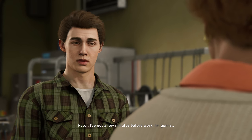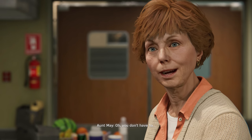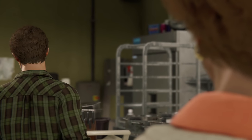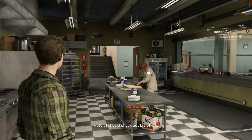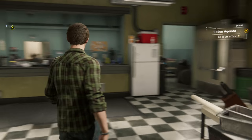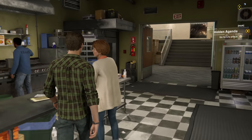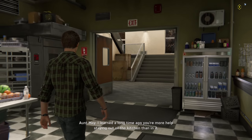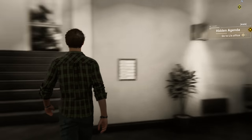I've got a few minutes before work — I'm gonna look around, see if there's anything else I can do to help you out. Oh, you don't have to. I know. Then I won't — I'm just gonna go stop some crimes around the city or something. You should check out Lee's office. Oh yeah, that's right. I'm not actually gonna help her — I'm just checking out Lee's office. No big deal. We're going to Lee's office.